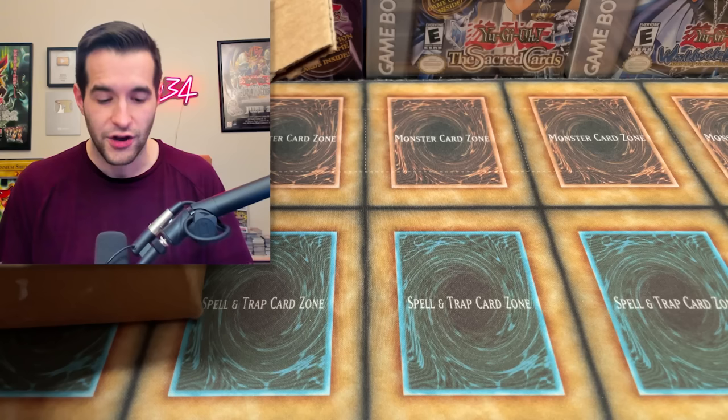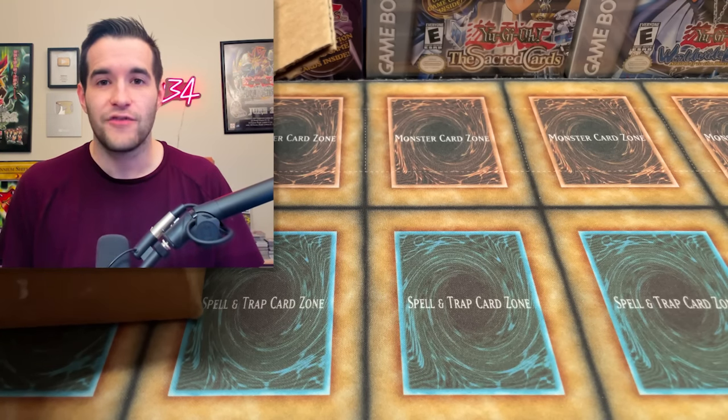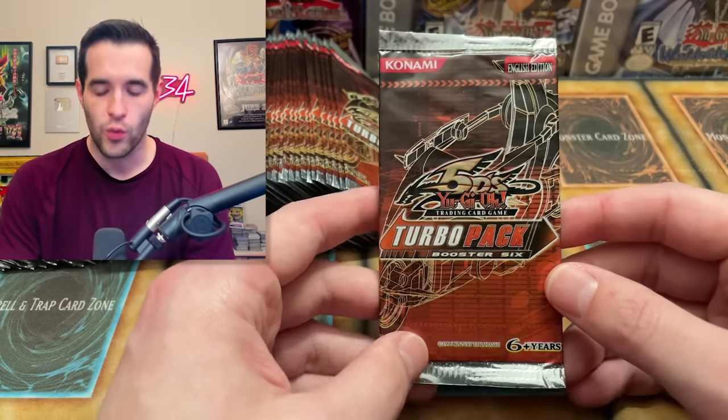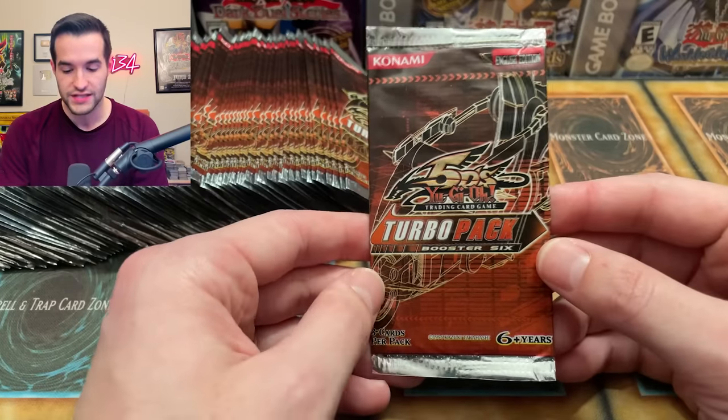If you guys remember when I did the every-pack opening, I couldn't even find one pack of this set, much less 100 packs. So shoutout to Kaz — if you haven't seen his video yet, he sent us a bunch of awesome stuff to open, and he sold me some stuff like this Turbo Pack 6 box. All right, here we go. This is just a bad idea to open up all these in one video — I could have done multiple videos, but we're going all in, opening up all 100 in one video, hoping to get a gradeable Dark Armed Dragon Ultimate Rare.